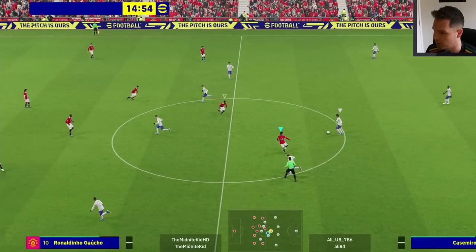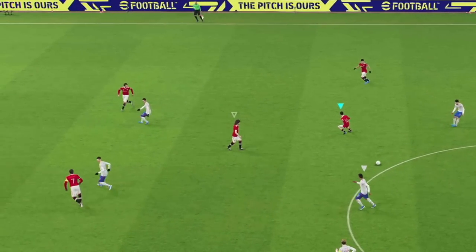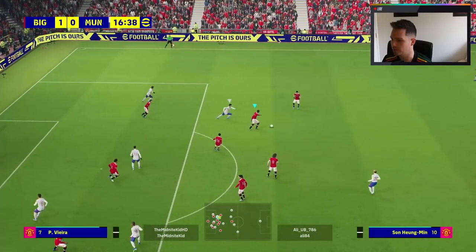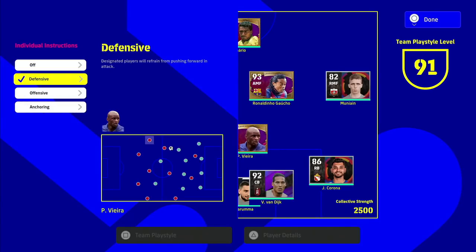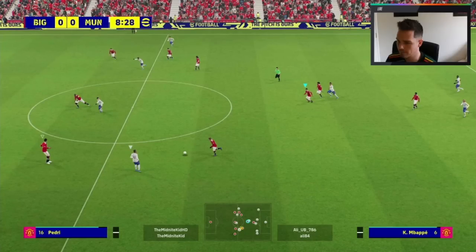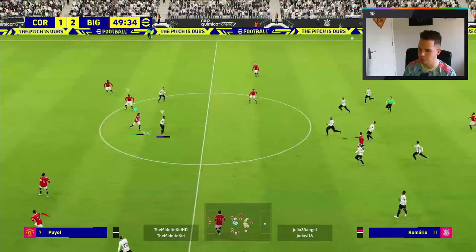If you're struggling with a defensive midfielder, Patrick Viera helps because he's the best DMF in the game, but Kante or Casemiro can also play that role. I'm not controlling Viera manually here - you can see I'm controlling Pedri and then I switch. Viera is just tracking because of his anchoring and defensive setup. The ball breaks down and Patrick Viera is there like a third center back in my 4-4-2. To set it up: go to individual instructions, then AI instructions, and choose 'anchoring' - you can also apply this to your full backs if they're committing too far forward.